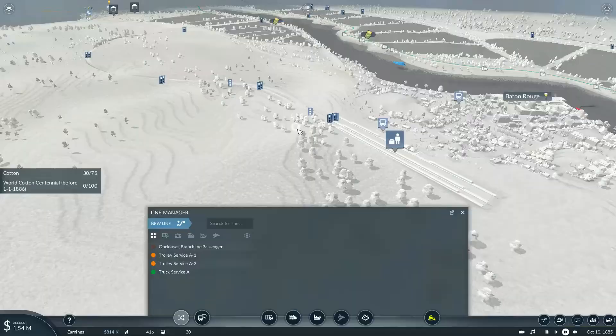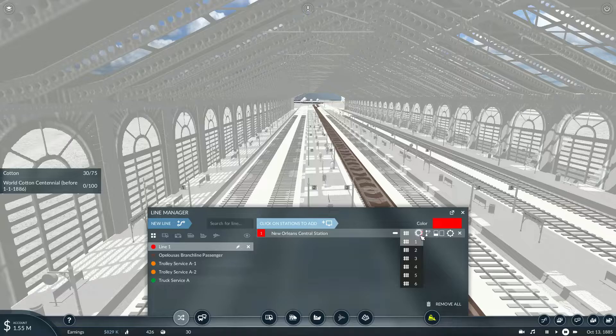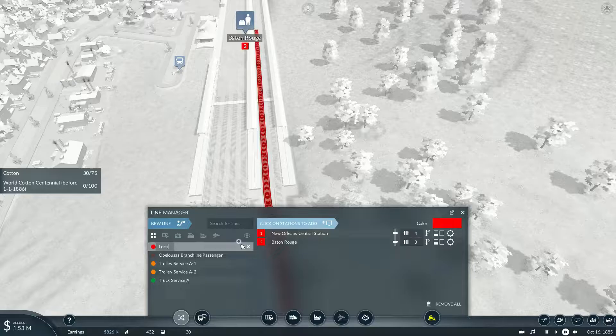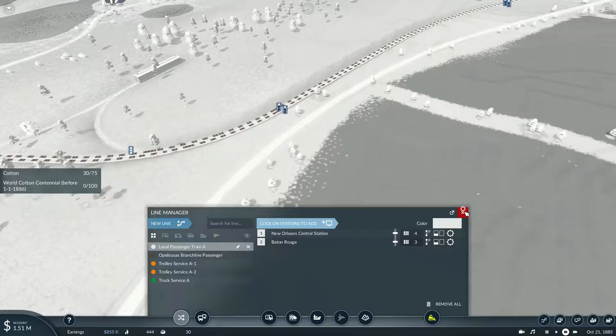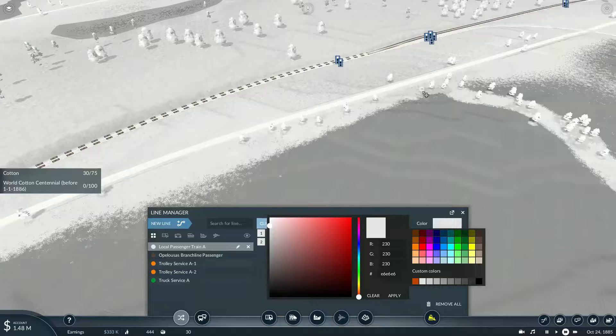We're back. Now with the signals all placed, we can get started on some new operations to connect the town of Baton Rouge to the main line. We'll be starting off with a local passenger service, departing New Orleans Central Station on track four and entering Baton Rouge on track two. This will be known as local passenger train A — let's make it white. You might notice the custom colors option — this was a new thing added in the update. If you press shift on a color, you can basically select any color you want, like bright pink or magenta. You can even go for super dark red or super white — it's endless.